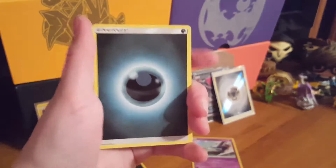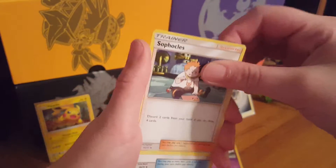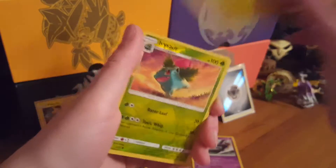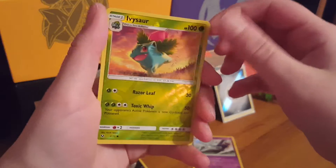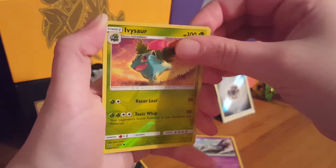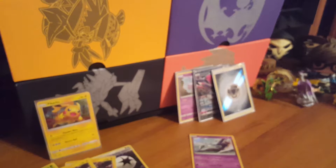I've got one pack left, and then I'll be able to show all the good hits I've pulled so far. I open this up and there is a Pikachu greeting me, which is cute because I collect them. I'm starting with a dark energy. I got another holo reverse Ivysaur, and my last rare for this pack is a holo rare Reshiram — yep, I was right.